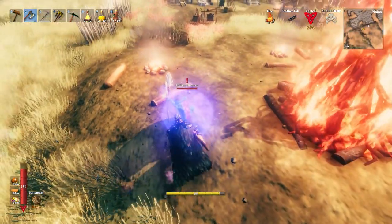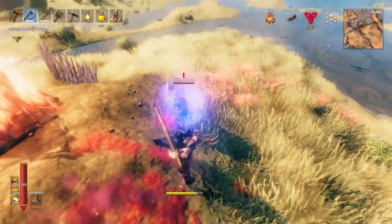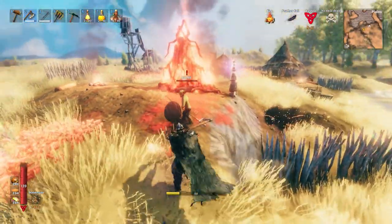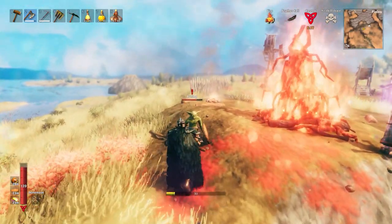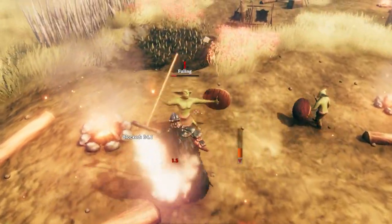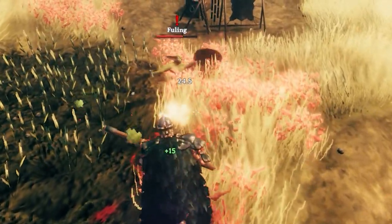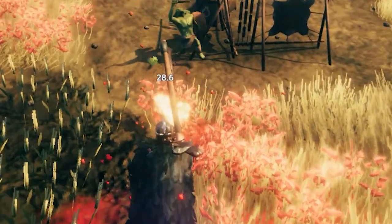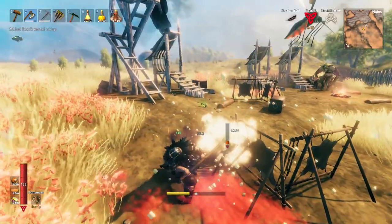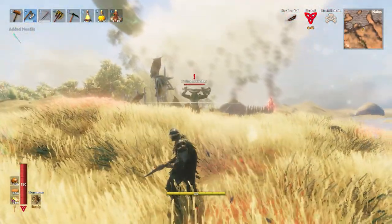Despite my best arbalest efforts, there's still a shaman in the village and it's attacking me. I run up, break out the battleaxe — a good poke doesn't take down its shield. A couple wild swings go right over its head, then one big swing and its shield is down. With just a couple more swings, it's dead. Now I focus on a regular fueling and I decide to play with it — just poking at it, grieving this guy. It staggers every time, it's just so much fun.